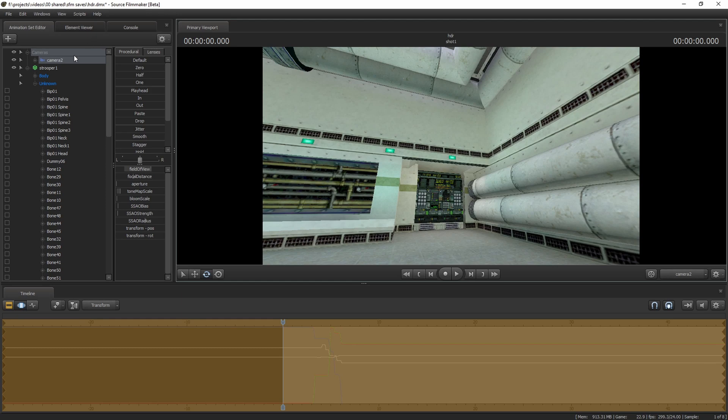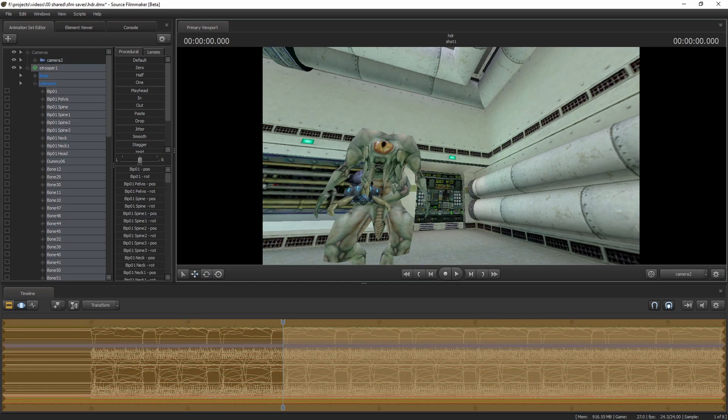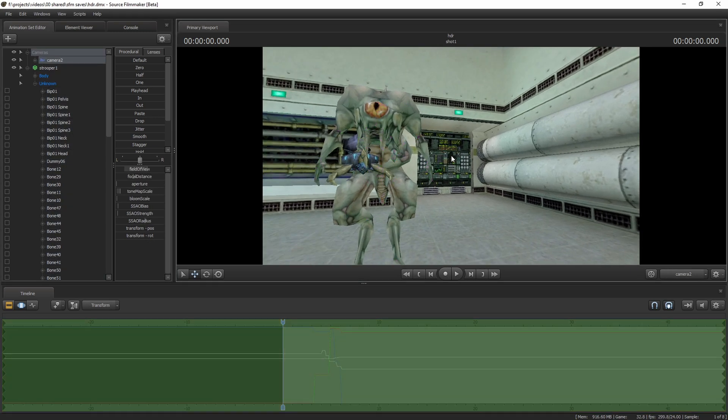Here is the map — I've put Mr. Shock Trooper here and set up the camera. Let's save, because we want to make a comparison. This is the map with HDR. Now if we re-enable lighting, this is how it looks.